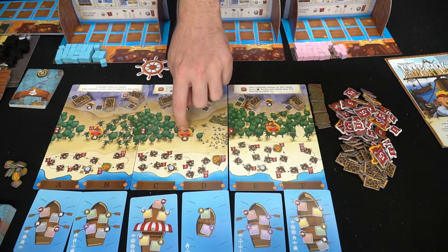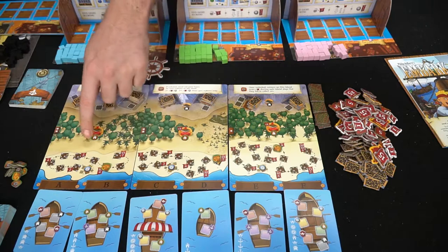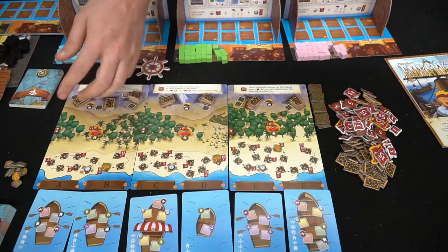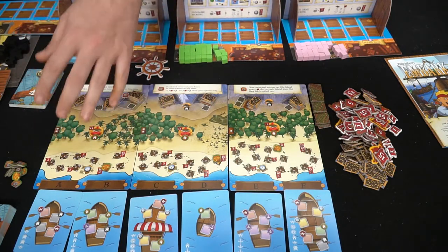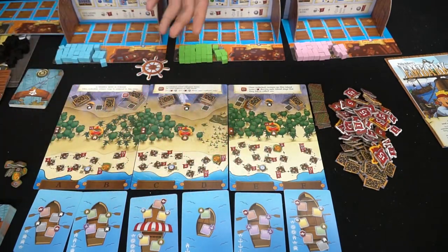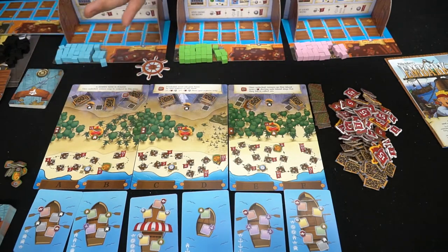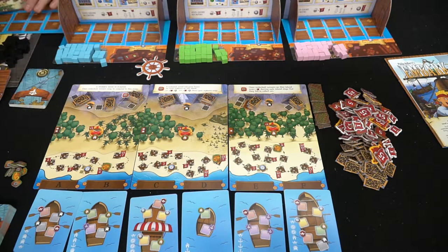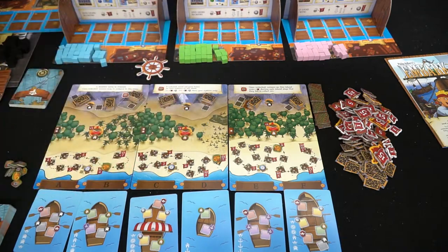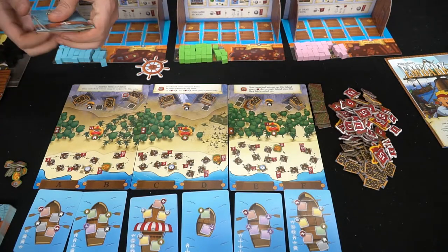Houses are placed on the game board as you collect builders, and you get four of them. There's also an exploration track where you place explorers. Boats are shuffled and one boat per letter is placed based on player count — determining how many islands are active. Islands have fronts and backs with multiple variants for gameplay variety.